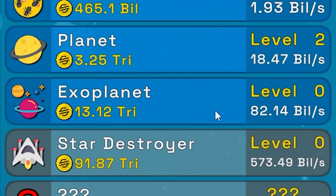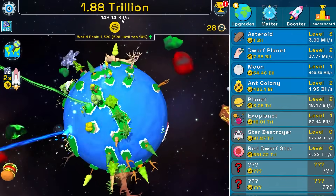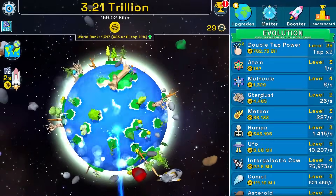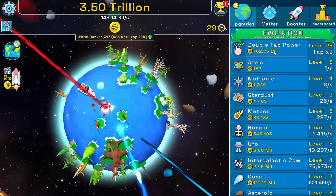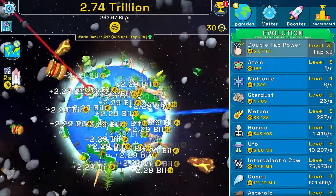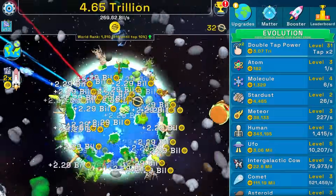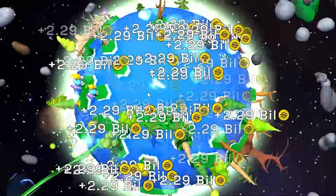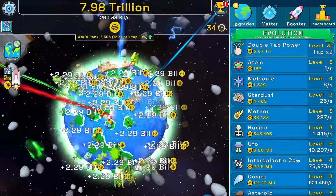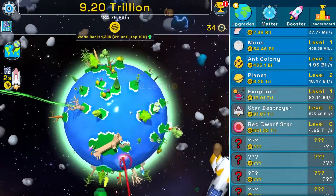Buying a planet for 9.65 trillion — thank you for the trillions of scam coins. Buying the exoplanet giving 82 billion per second. Without clicking we're getting 148 billion per second, and with double tap power upgrades we hit 263 billion per second. We're scamming a lot of ignorant people — but isn't that what all the crypto bros say? It's okay to scam everybody as long as you get rich.